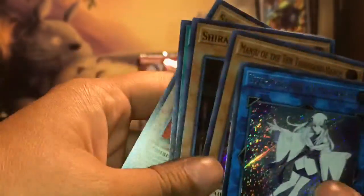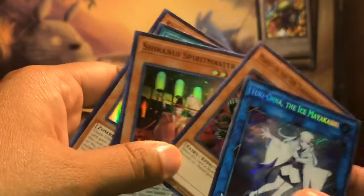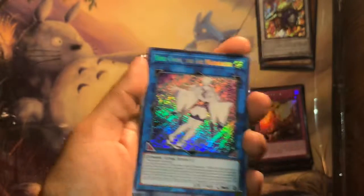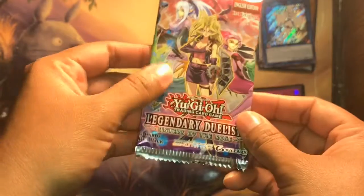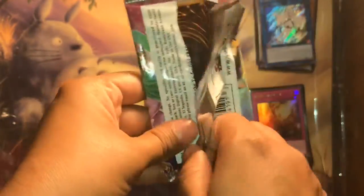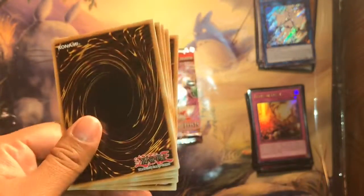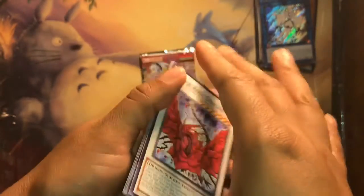I'm just happy we ended up getting a bunch of the same foils repeated, but at least she's the only difference — Yuki Onna. I'm just happy about her. I'm going to place her over here and then we're going to start our first pack of the Legendary Duelists. Hopefully we don't end up getting a bunch of repeats, but if we do, that's just what happens.